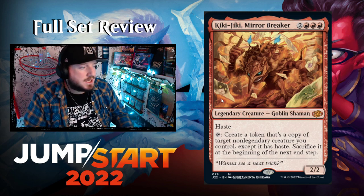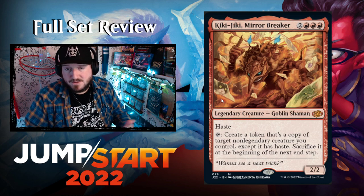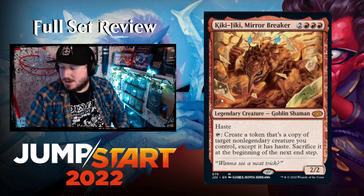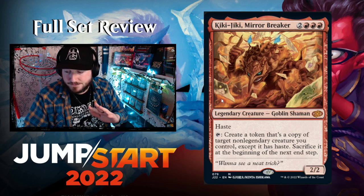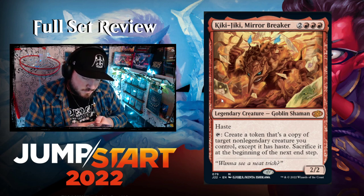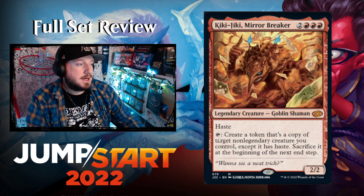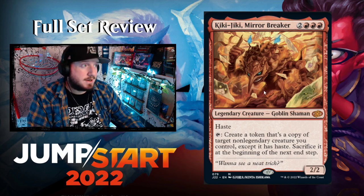Would you rather have Kiki-Jiki versus Fable of the Mirror Breaker? I don't know yet. There's some upside with Fable: it's not targetable by creature removal right away, takes a couple turns to get online, but you get a discard outlet and a 2/2 red Goblin Shaman token that creates a treasure when it attacks. Fable could be strictly better. Kiki-Jiki is far more expensive — I think they're just reprinting this because people love the card and want more copies out there.